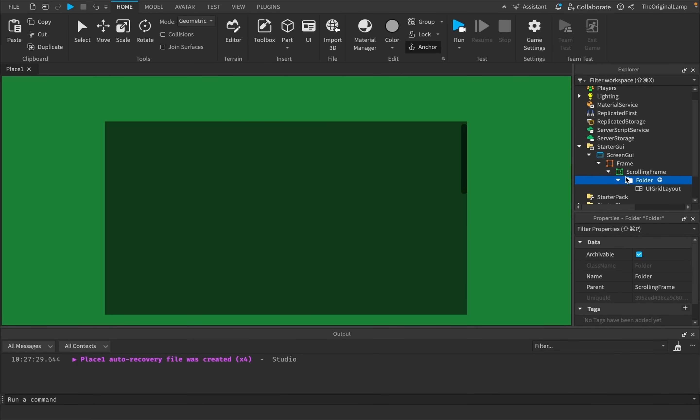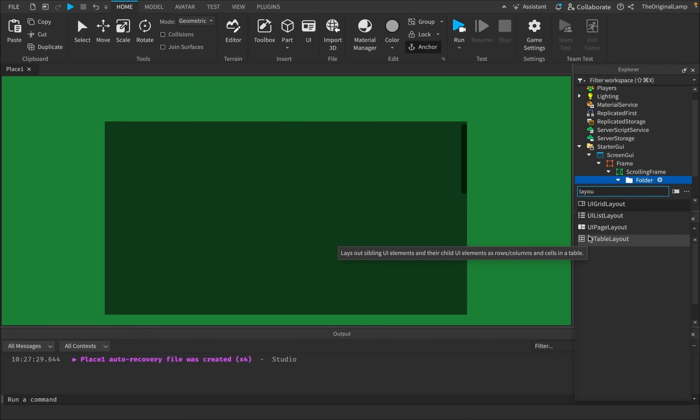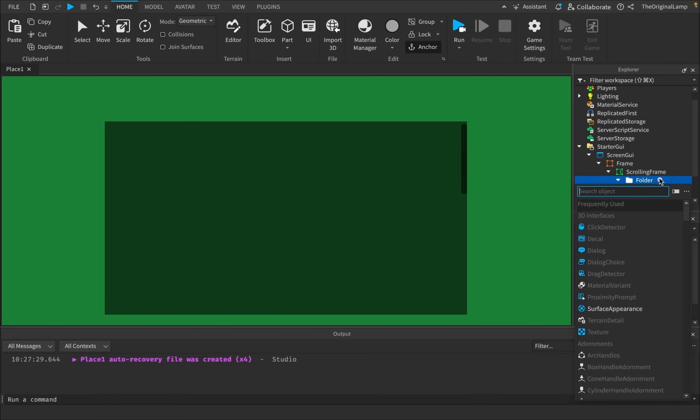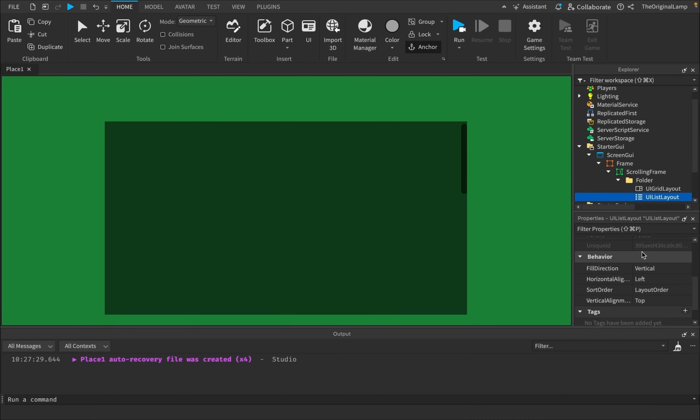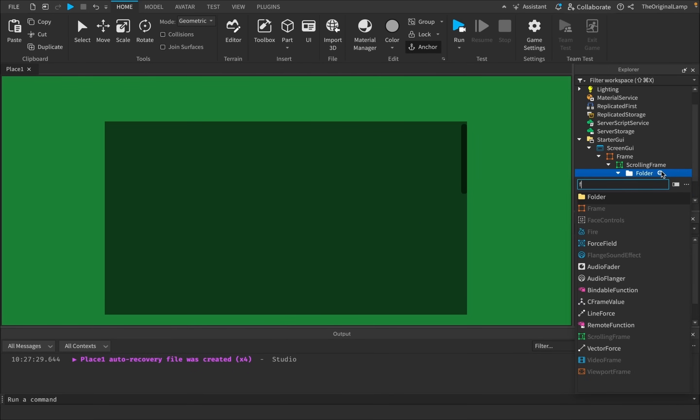I'm going to add a scrolling frame inside of this frame, set this size to about 0.1, and put it around here. I'll add a folder inside of the scrolling frame, and inside of this folder I'll add a UI grid layout. How scrolling frames work is you can add items inside of them, and these layout items — grid layout, list layout, page layout, table layout — determine the order in which items are laid out. The grid layout allows us to change the size of every individual item, which the list layout doesn't really give us. So I'll go with grid.